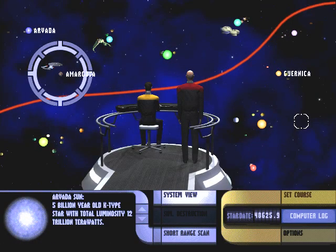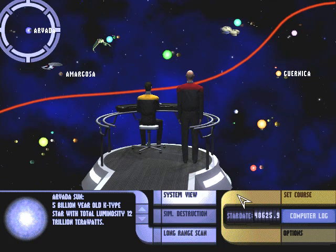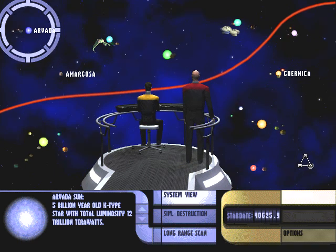Welcome back. As you can see in this game, the Amargosa star has collapsed. It's not because it's specifically necessary in order to get the next mission, but it does make it a lot more likely for it to appear.